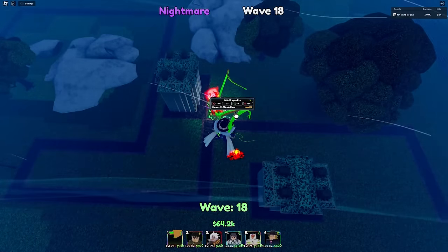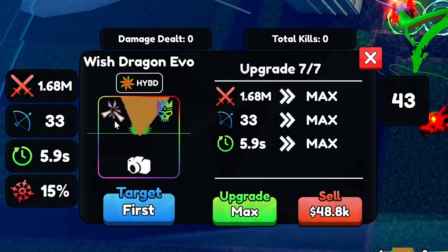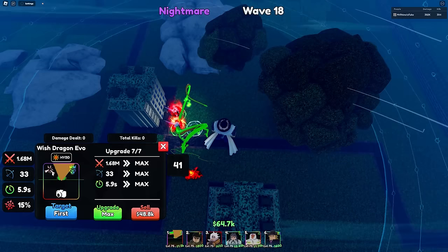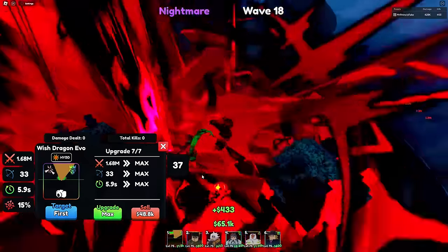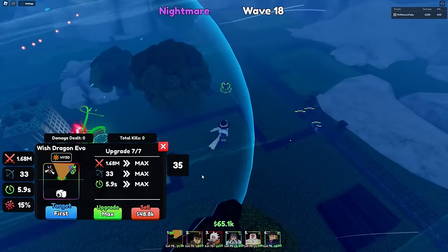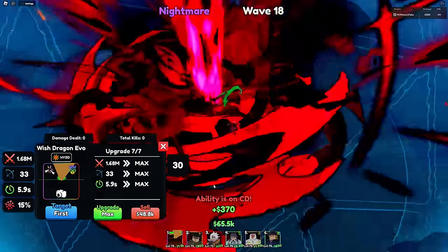He does Cripple, which makes enemies have 10% less speed and take 15% more damage. He becomes full AoE and stays as a hybrid as well — what a W unit.